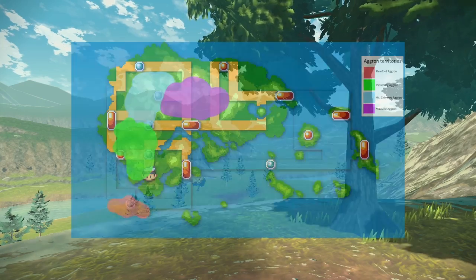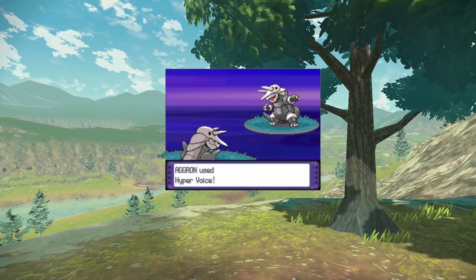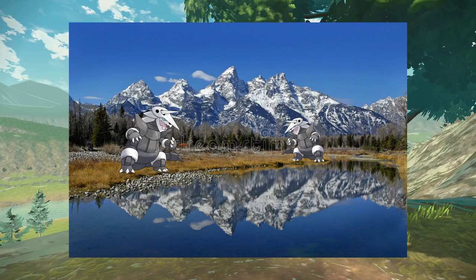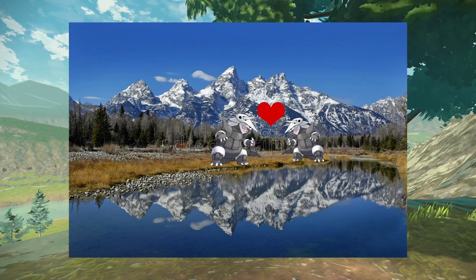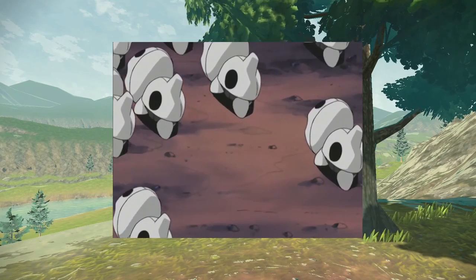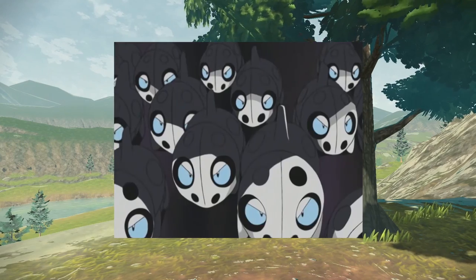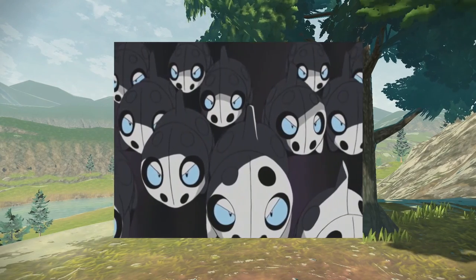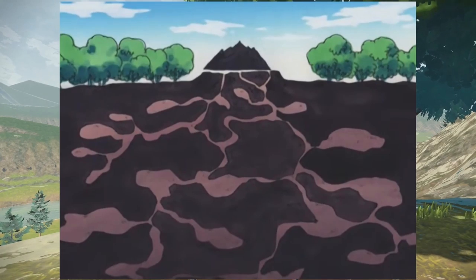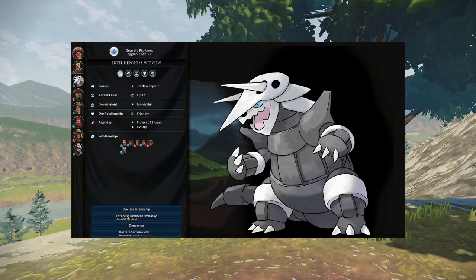Moving on to territory — do Lairon and Aggron migrate out of their territories to find mates? Do they call to attract them? Maybe like bears, they leave after a certain age to find a new area to claim as their own and may meet someone, established or unestablished, on their hike. And finally, possible colony living, which I briefly mentioned earlier. The line is stated to be very territorial, but we see Aron living in a huge group in the anime. Could this be a colony produced by one or a couple of Aggron breeding pairs? Granite Cave is shown in the anime to be vaguely like an animal series of underground living tunnels, so it's not impossible that they form small colonies.